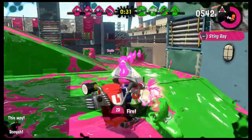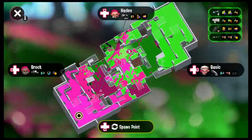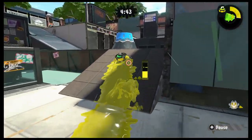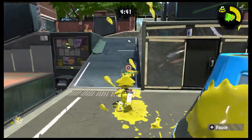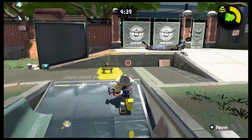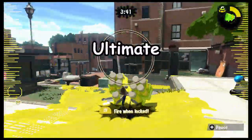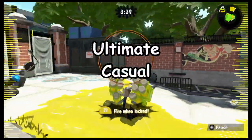You can use the regular Clash Blaster for Stingray, I guess. And with the Clash Blaster Neo, you can use Curling Bomb to rush the other team's spawn in Turf War and then die. And you can use Tenta Missiles to do nothing — making it the ultimate casual weapon.